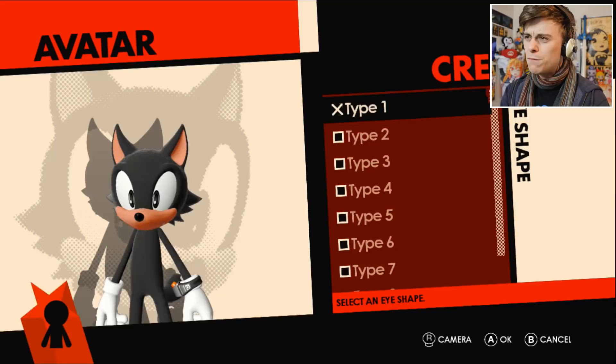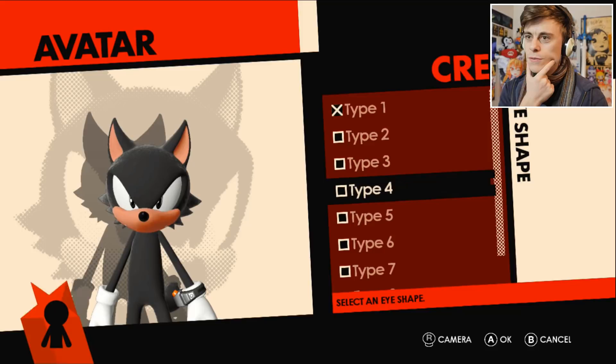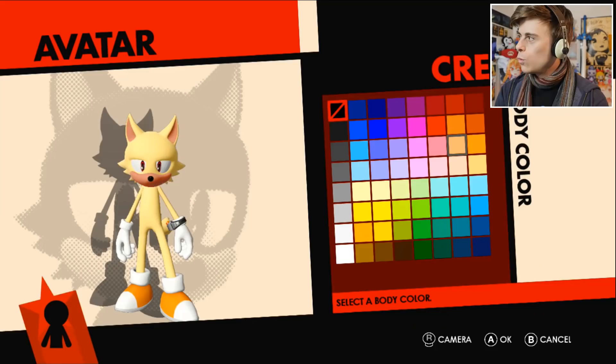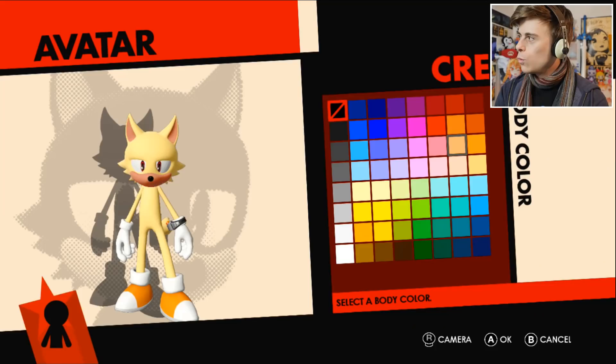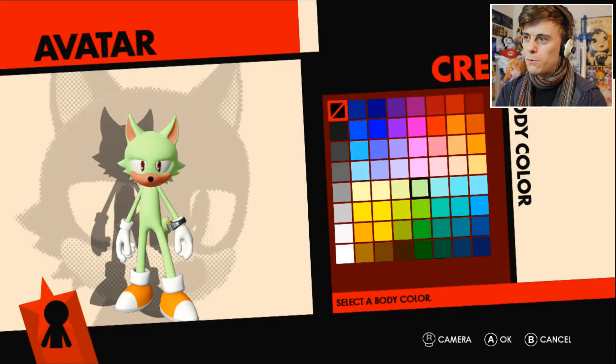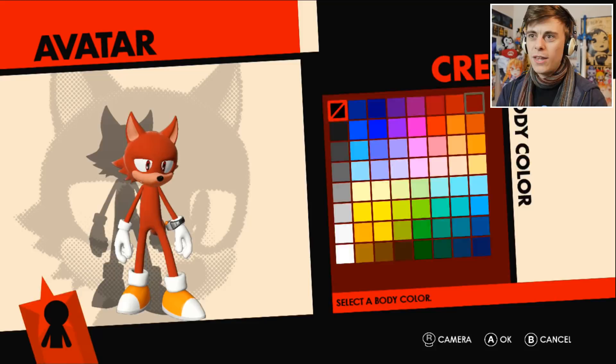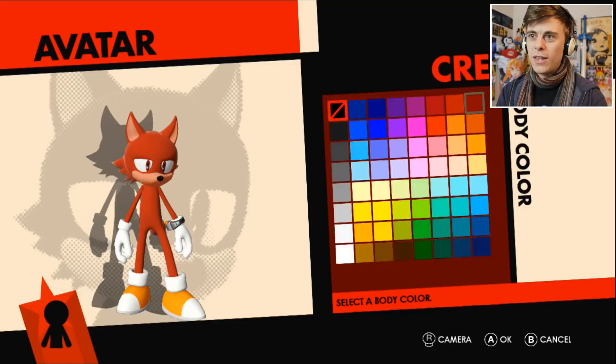For the eye shape - type three was the one I went with on a lot of the others in the last video, and it looks like type three might just be the perfect one for Foxy too. That really suits his eyes, especially with the reference picture I have. For the eye color, we need quite a strong red, a darkish red - kind of in between a red and a brown. That's probably it right there, yeah, that's definitely it.